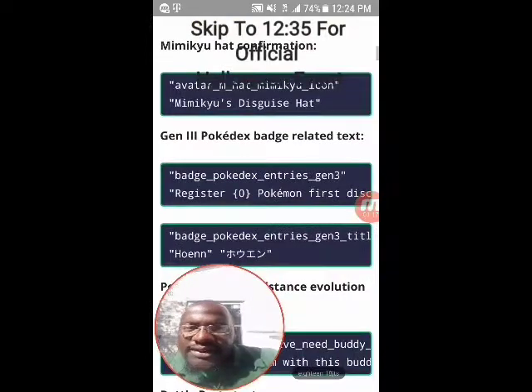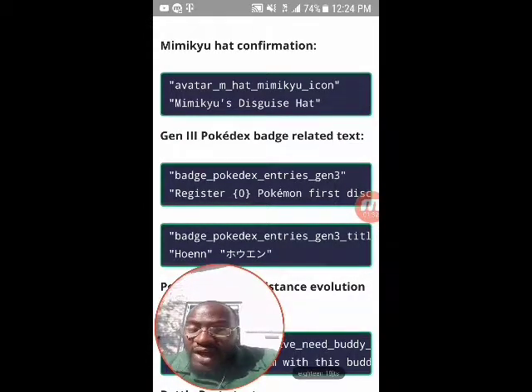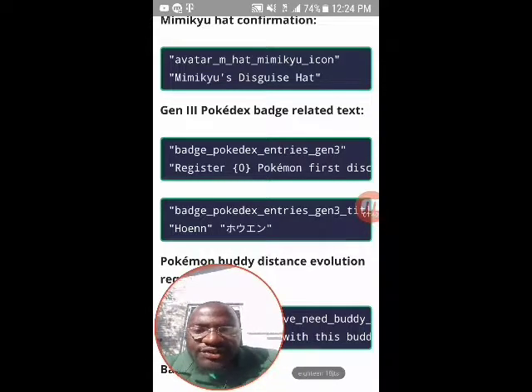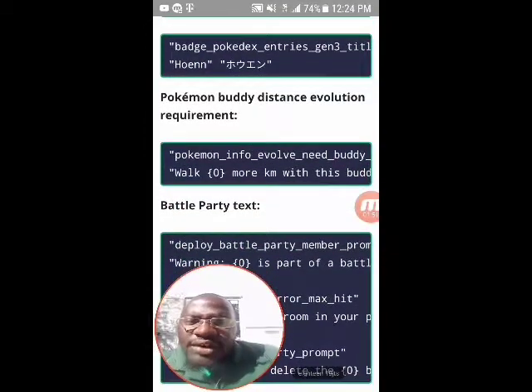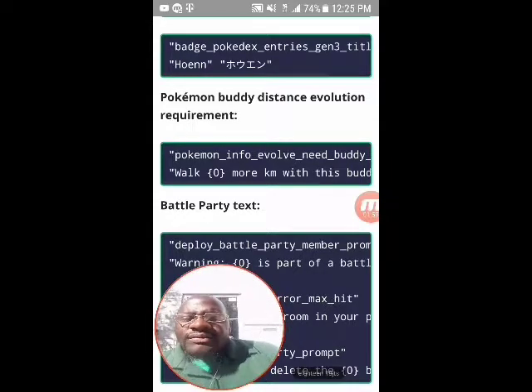Here it says Mimikyu hat confirmation: avatar_M_hat_mimikyu_icon, Mimikyu's disguise hat. So basically we're supposed to get Mimikyu's hat for the Halloween event. Gen 3 Pokedex badge related text: badge_pokedex_entries_gen3 - 'Register zero Pokemon first discovered in the Hoenn region to the Pokedex.' All of this is already in the code, and the badge title reads 'Hoenn.'